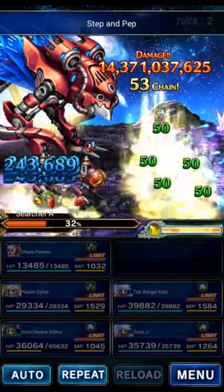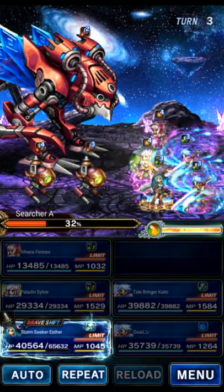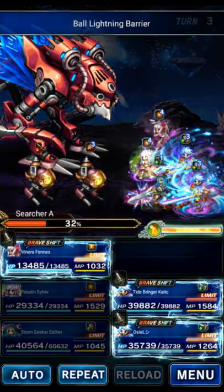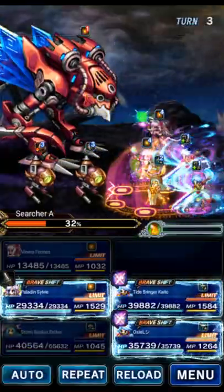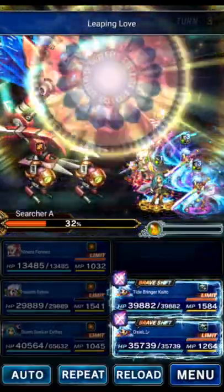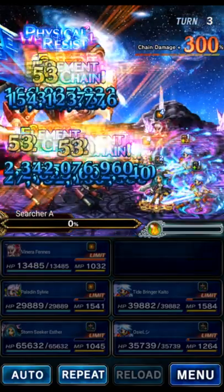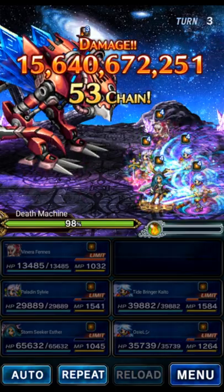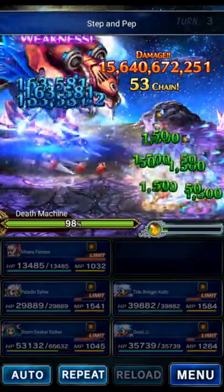We can use Sylvie to fill it up the rest of the way — that's totally fine. Actually we did fill his LB, never mind. Let's do some healing with Venera, have Sylvie shift this turn and do an LB buff for our Kaitos, because they aren't quite LB buffed at the moment. This is once again a single target attack turn, so not really a big deal — we've got Omni Cover with Esther, totally fine. One more turn of Omni Cover on Esther, so we're going to guard her this turn.